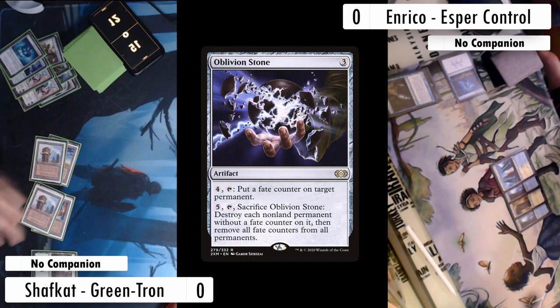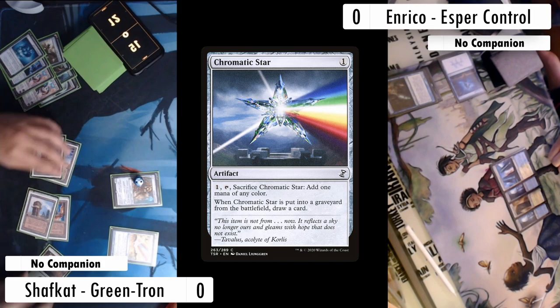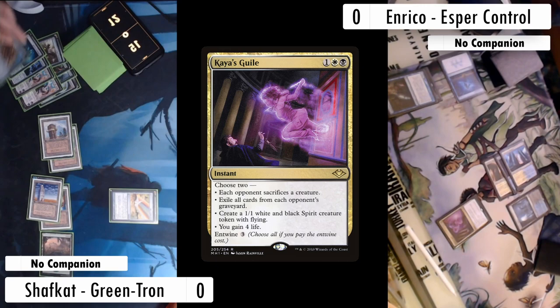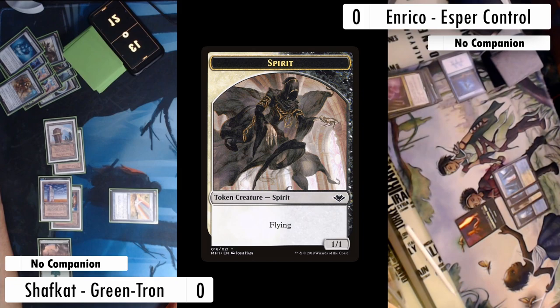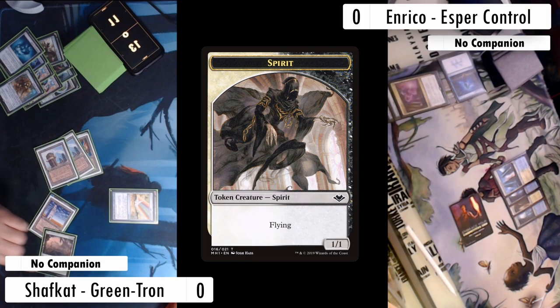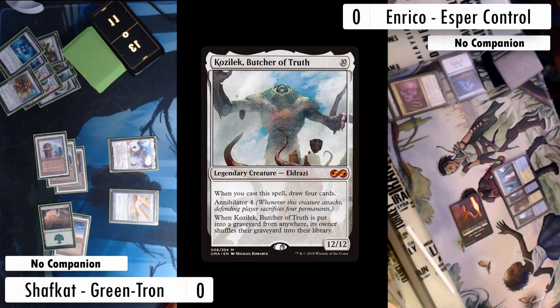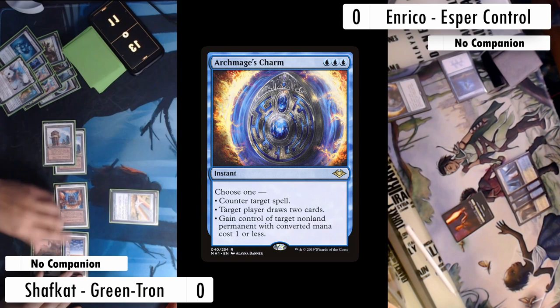I resolve a Ballista and use my last mana to cast a Chromatic Star, then pass. Enrico casts Kaia's Guile, forcing me to sacrifice my Ballista. I ping Enrico for two off it, and Enrico creates a 1/1 spirit, keeping pressure going. I untap and hit the top of the library — I find Kozilek. Even if it gets countered, on the cast trigger I draw four cards. Enrico lets the cast trigger resolve, then counters the Titan. On their main phase Enrico kicks a Tideshaper turning my Urza's Tower into an Island.